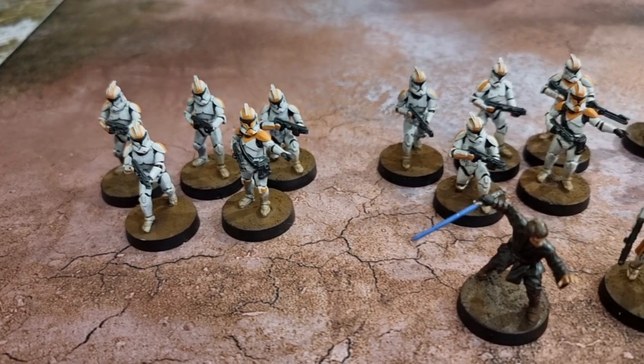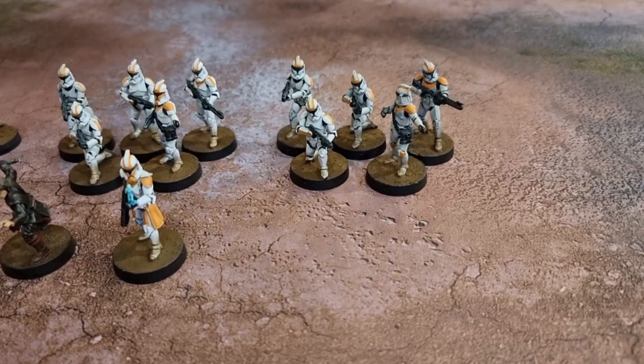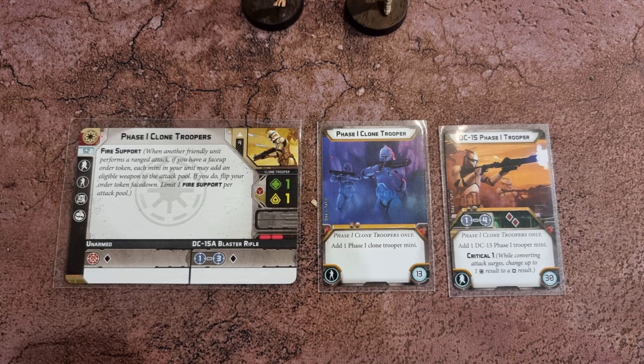Now let's take a look at the armies. First up, it's my 212th Attack Battalion Phase 1 Clones, led by a Clone Commander — which probably would be Cody — and Anakin Skywalker. Doing most of the work will be three units of clones. Phase 1 Clones are four people in each unit with one health, a courage value of one, a movement value of two, and they roll a red defence die when they take hits. They carry DC-15A blaster rifles that roll a black die to hit. One unit has an extra clone, and two units have an extra clone carrying a DC-15, a potent squad support weapon that rolls two red dice to attack and allows a surge result to be converted into a critical hit thanks to Critical 1. The clones have a special rule called fire support, which means an eligible unit at range 1 of a clone unit shooting a target can add their guns to the dice pool and provide a withering hail of fire on the enemy.